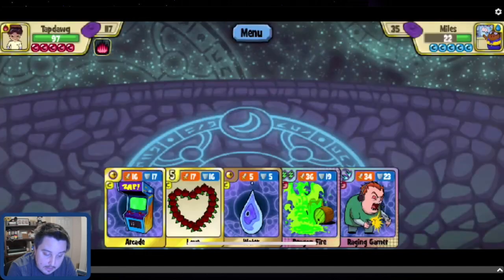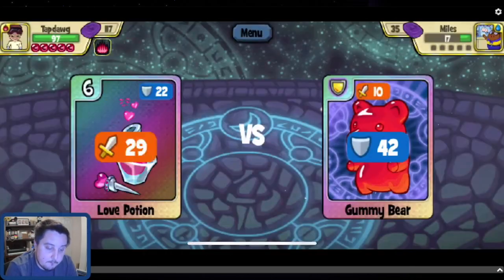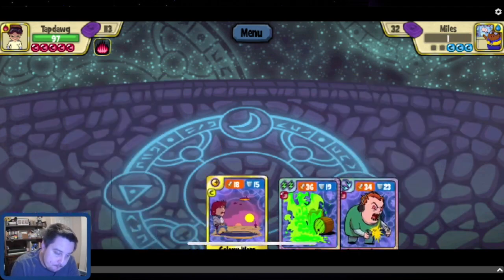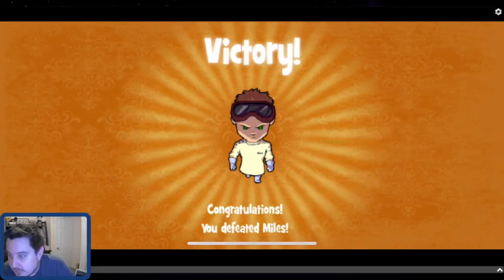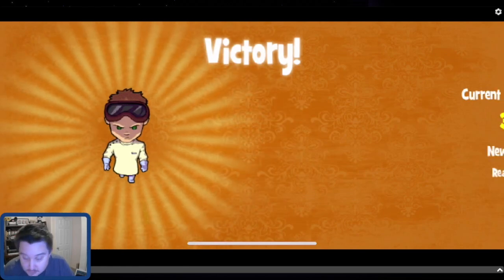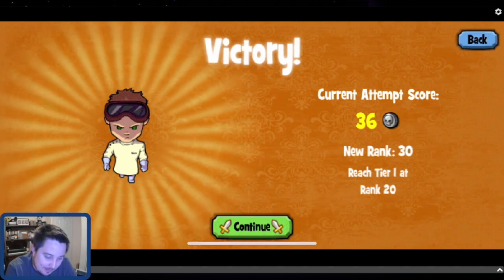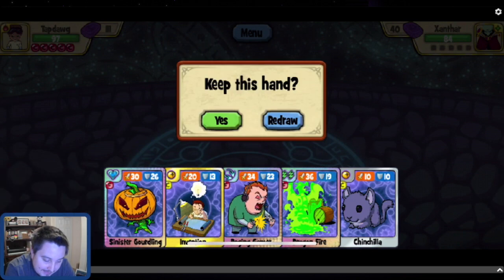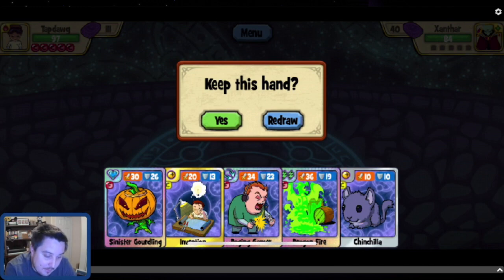Miles will sometimes use his final form here and sometimes he doesn't — he didn't use it that time, so he'll guarantee to use it on the next turn. I don't have any good defensive options, so I'll just use this. Miles is down. I mentioned on Discord that I'm going to be dusting one of my diamond final form cards — I have four curse cards and I'm never going to fuse them since there's no purpose. I can't believe how many people were up in arms about that.